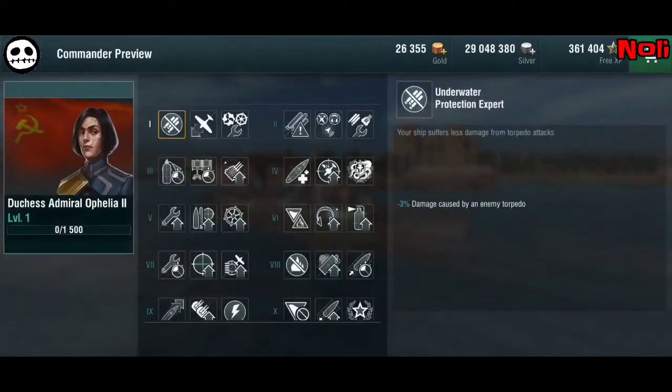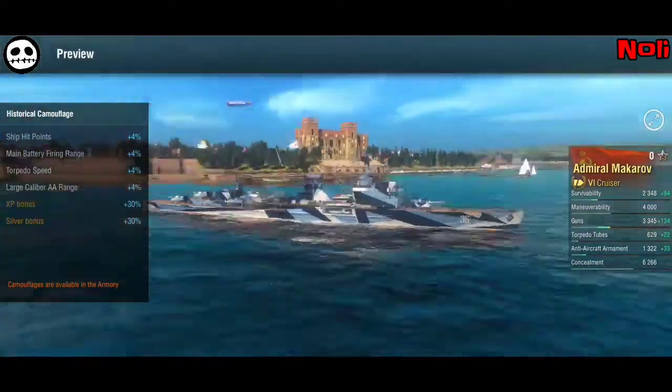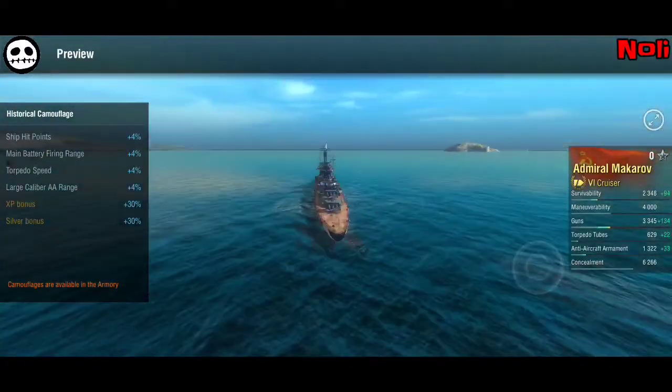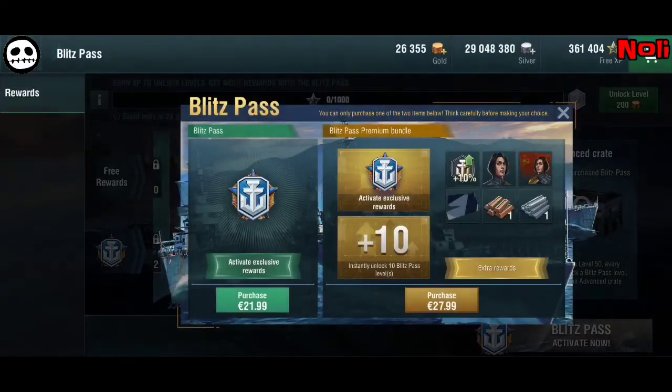You also get this portrait, an additional commander, and a camo for Makarov — it looks nice, similar to Kronstadt. Then you get one copper and one steel. This premium bundle is 27.99, so it is more expensive than before.